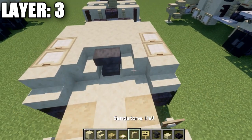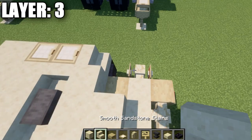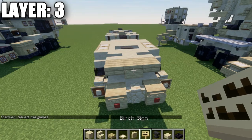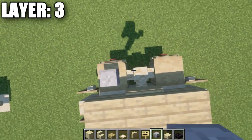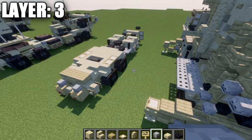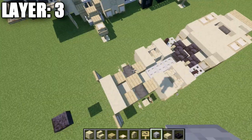Place a row of three smooth sandstone blocks across. Then place a smooth sandstone block in the center and smooth sandstone stairs coming off both sides. Place a row of three birchwood top slabs across, a birchwood sign off the center top slab, and a skeleton skull on top of the stripped birchwood logs to both sides. That completes layer three.